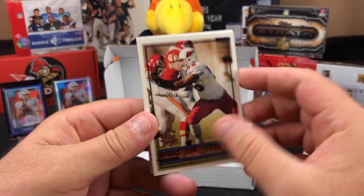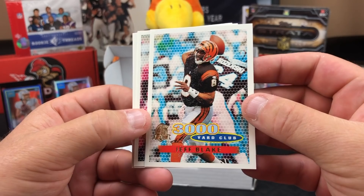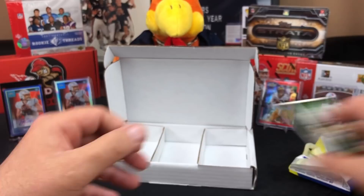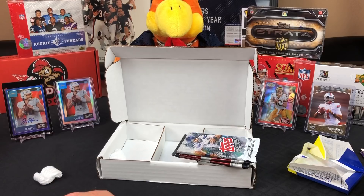You notice how running backs have changed quite a bit over the years? Clyde Simmons. Brent Jones, tight end for the Niners. A 3,000-yard club Jeff Blake, 1,000-yard club Herman Moore. Eric Davis. And a Chris Spielman, free agent, Buffalo Bills. Wait — wasn't Chris Spielman a Bear? This says middle linebacker. Was Spielman a linebacker? I thought he was a lineman. So maybe this is a different guy.